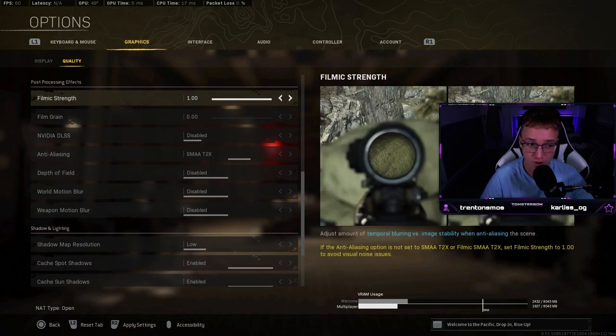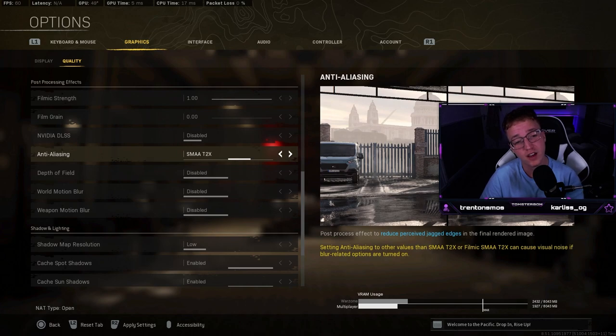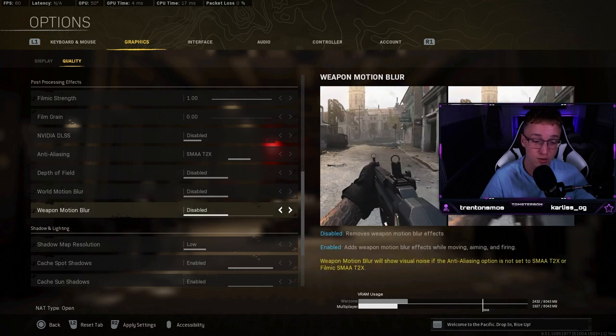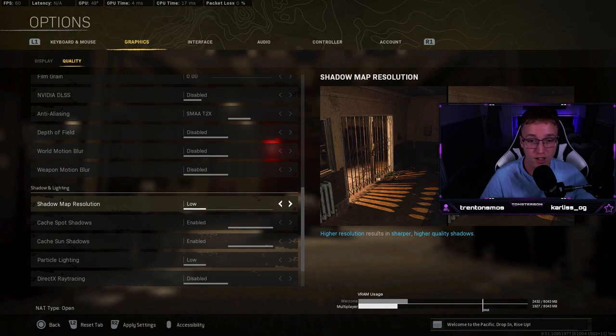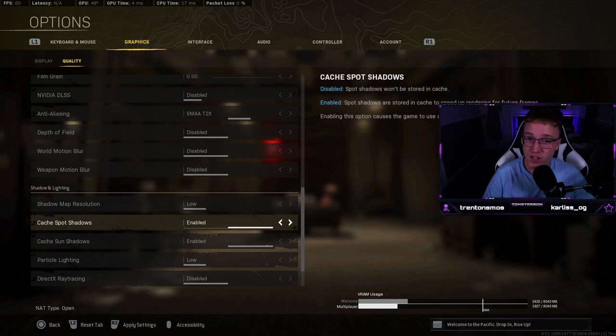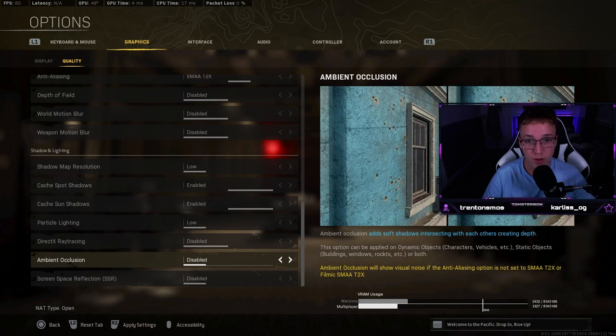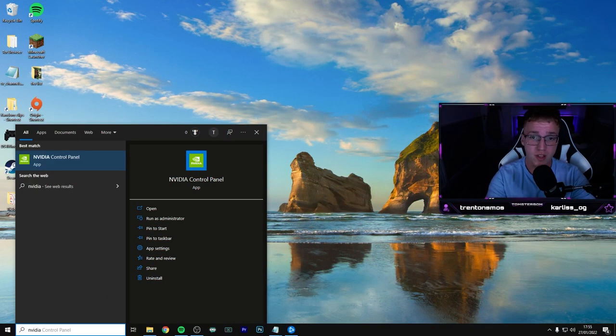In post-processing effects, I have filmic strength on 1.0 and use anti-aliasing at SMAA T2X. I think this combined with NVIDIA control panel settings is the best way for visibility. Depth of field — disabled. Motion blur — disabled; you actually get this setting on console too where it starts on by default, so definitely get it off. Shadow map resolution — low. Particle lighting on low. Ray tracing — disabled, and I don't even think this game supports it. Ambient occlusion — disabled.